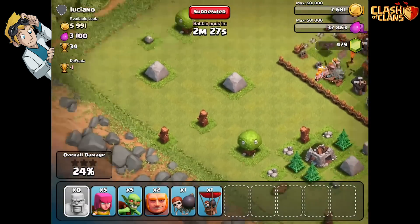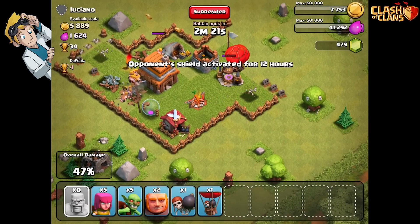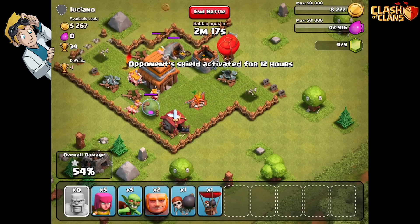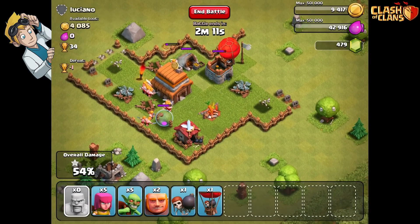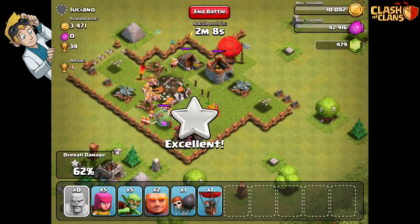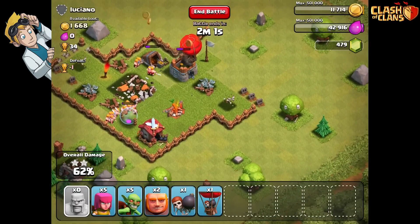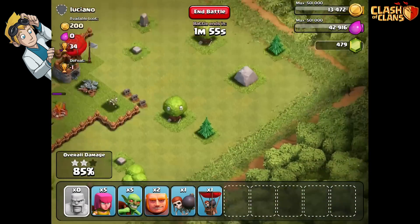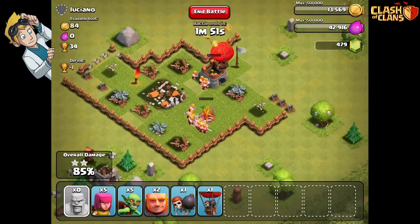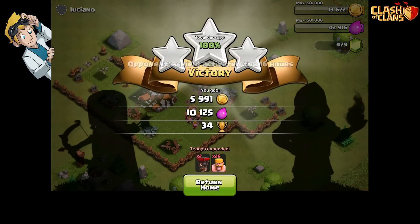Nice - that was a good find. Oh look at all that elixir! Yes! Opponent's shield is activated - I took all his elixir, all 10,000 of it! And we're gonna kill it pretty fast as well. Anything around the edges? Not really. Wow, that was quick! A shield was activated for 16 hours. We used 26 troops and 2 balloons - I think that was worth it, that was pretty good!